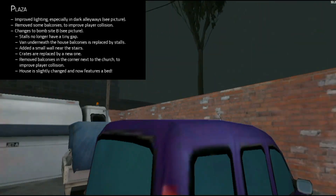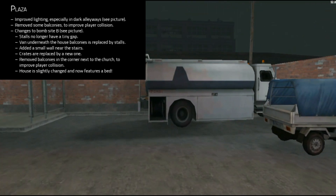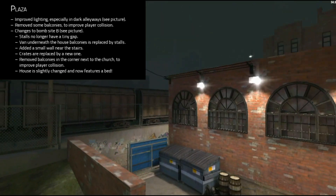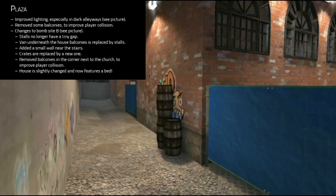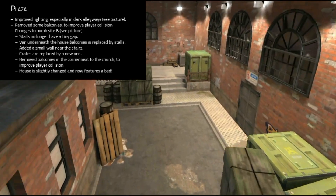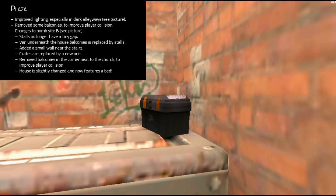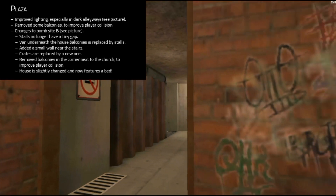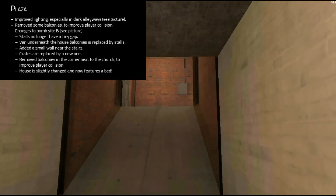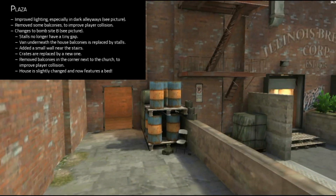For Plaza, they improved the lighting and removed some balconies to improve player collisions. On B site, they changed the stalls, making them a bit further from each other. Right where the house is on the map, there used to be a car underneath, but now there are two of those small shopping box stalls. They also added a small wall near the stairs, and the crates have been replaced with new ones.